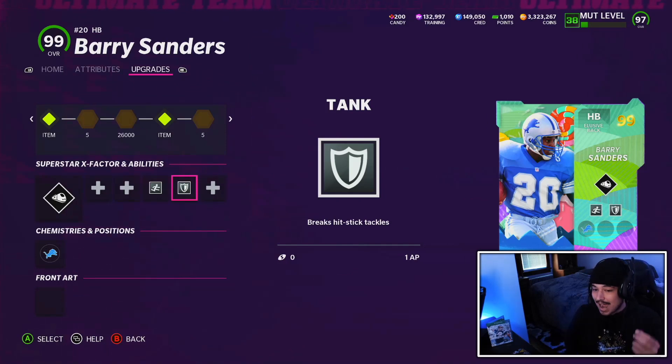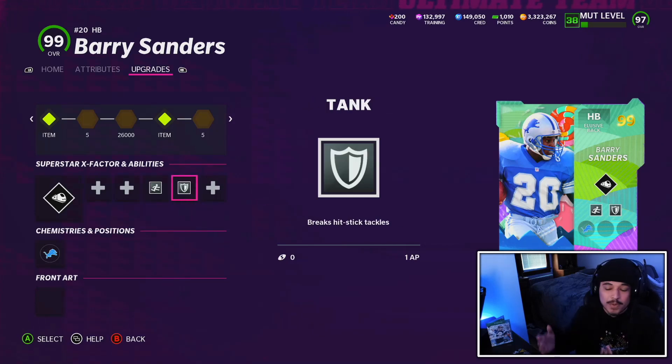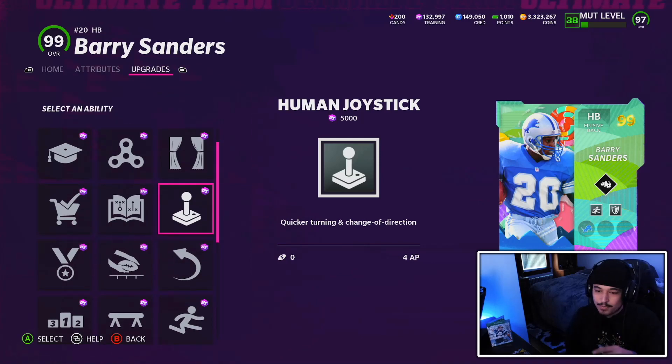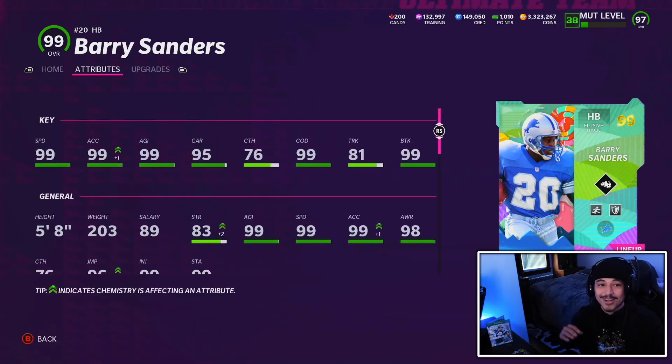If you're going to use Barry Sanders, I think this might be the best setup. Leapfrog and Tank — this combo is just unstoppable. I ran it for a little bit on Micah Parsons. It was way more expensive on Micah, but this ability combo is just stupidly good. He also gets all the other elusive back stuff, including Joystick if you want to use that on current gen. On next gen, Joystick is simply not worth it. Leapfrog 1 AP, Tank 1 AP — this running back card is about to be so stupid.